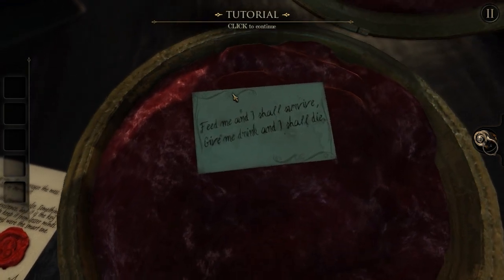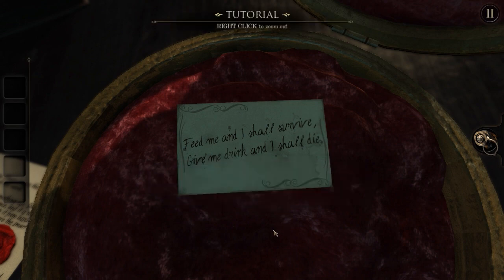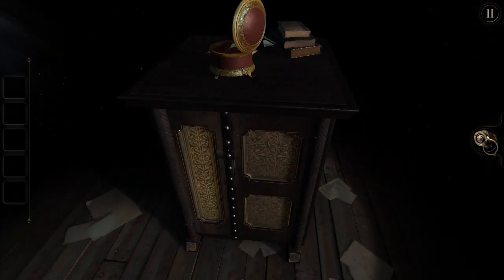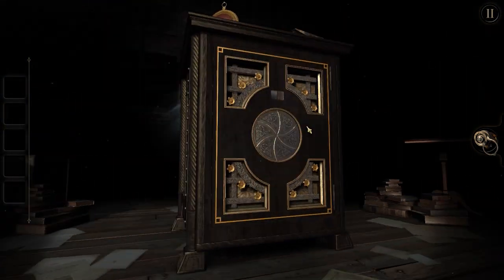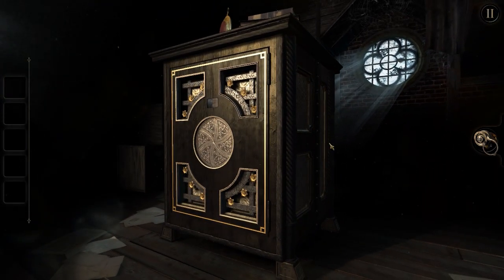Double click to focus on the note. Feed me and I shall survive. Give me drink and I shall die. So yeah, it's a riddle. The solution must be here somewhere. Right click to zoom out. How much of a tutorial is this going to be? Apparently the art is on the safe somewhere. Let's just have a look at this thing. This is a very intricate object as far as I understand — one of a kind, holding incomprehensible power. I can only assume this is going to be a little bit tough.